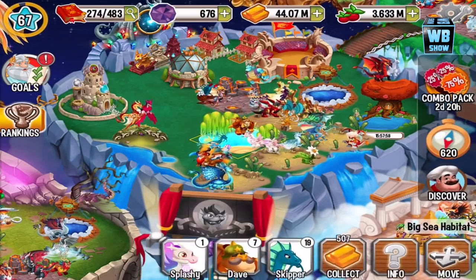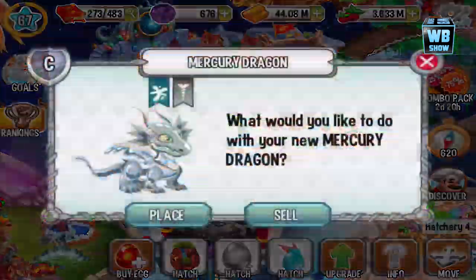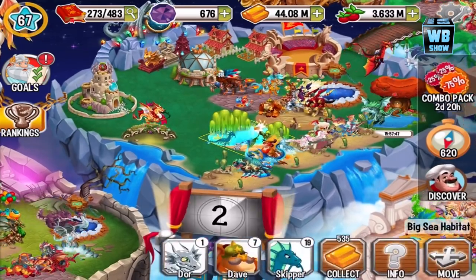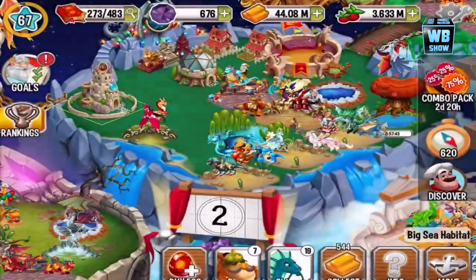We got 100 on the Seashell — that's nice. I sold the Seashell, I don't need it. The Mercury Dragon. They do limit you — once you get 100, you won't be able to get more. You have to wait a certain amount of time before you can get them again.